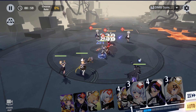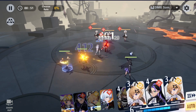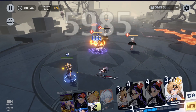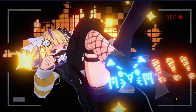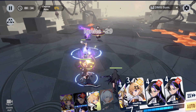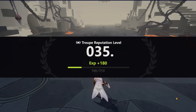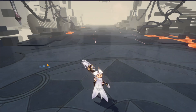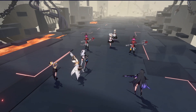Every team should consist of DPS characters — for example Media for ranged AoE, Euphoria for single-target close-combat damage, plus a support character and a tank. Play around with that composition and create certain strategies. You should definitely use both DPS and support characters as your mains, and add tank characters when you have them.